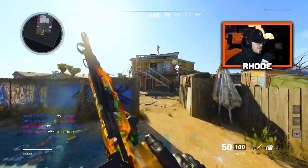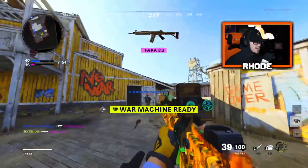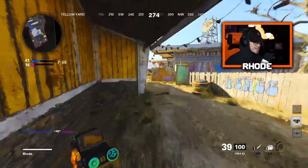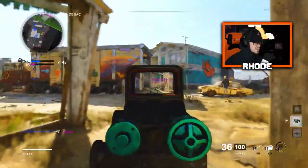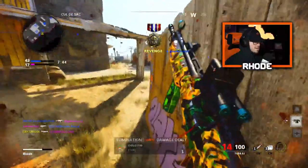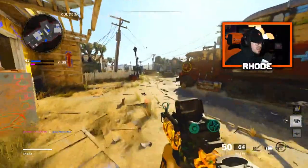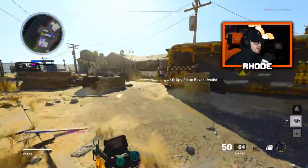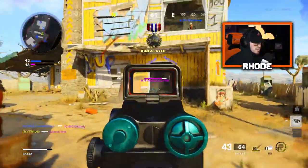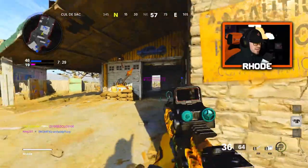Oh I didn't even see him — he's standing in the corner over there. Yeah, we're trying to have some fun with this man, just show you guys the camo and how it changes. Oh that's so nice man, so nice. Very solid weapon though — it's pretty accurate, doesn't have much recoil at all. Kills pretty fast too, yeah it's gonna be a good weapon.